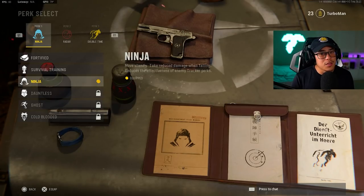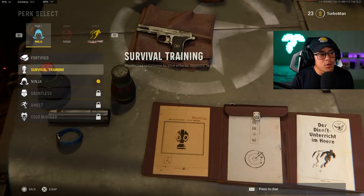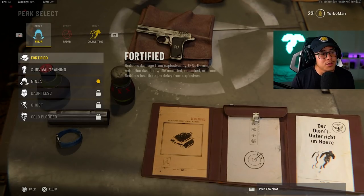Another good perk would be Ninja, which keeps your footsteps silent. You can use that in the meantime, or you can use Fortified or Survival Training while you're leveling up in the ranks. These are all pretty solid perks I would recommend.